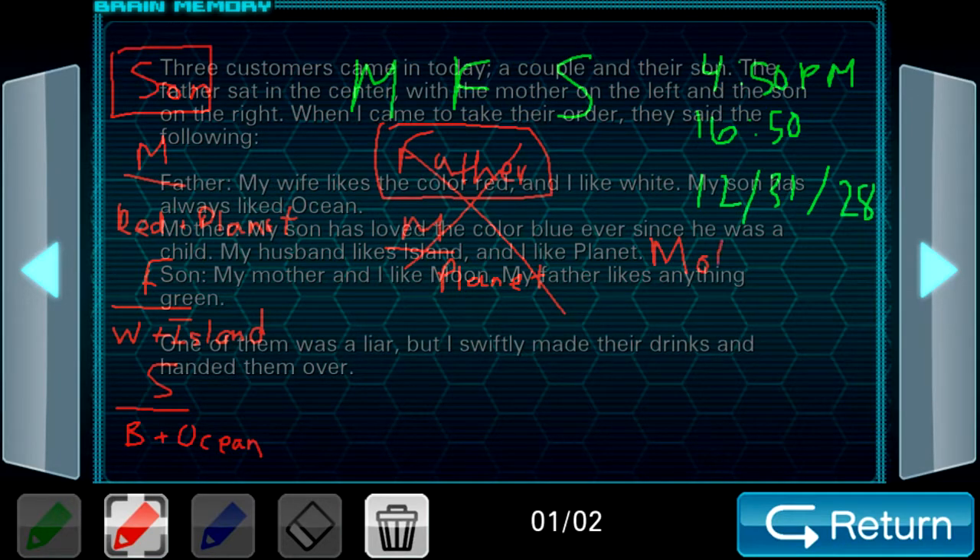So what about the mother? If the mother is lying, what do the father and son say about the mother's preferences? Red. And then what does the son say? Moon. And then the father would like — well, the mother is lying, so we're not really paying attention to what she says right now. The father says white, and the son says green. So that's a contradiction, because it's the same class of things they're making an assertion about. So this can't be the case either. So the son must be the liar, and these results must be the combination of drinks. And now we need to create those drinks and put them in the arrangement I have labeled at the top.